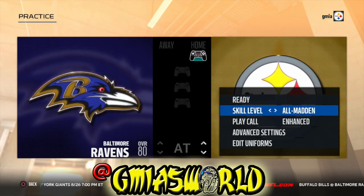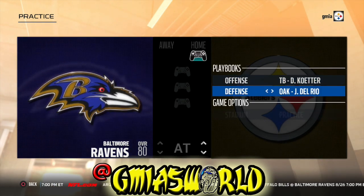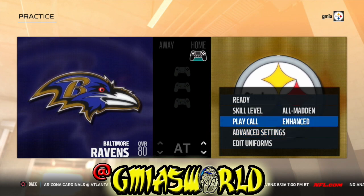But I'm going to show you guys how to make your routes into actual routes that definitely 100% get through the first down. Today the settings are going to be on all Madden, advanced settings. We're going to be using the Tampa Bay Buccaneers offensive playbook and the Oakland Raiders defense. All right, let's get to the practice field.